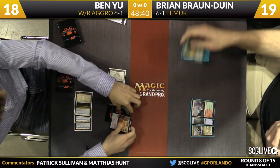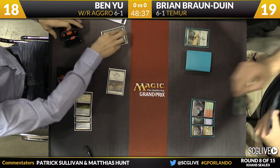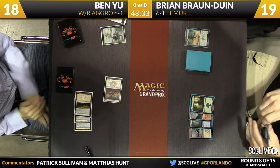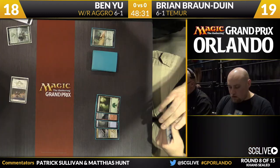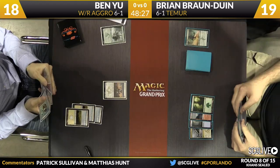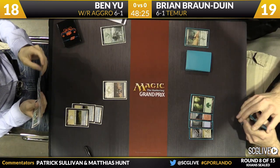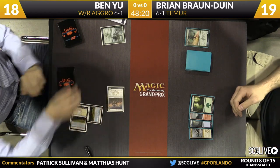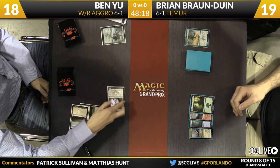We saw a morph from Ben. Ben's board was three plains, so we're left to trade the morph for Smoke Teller, which is the Woolly Loxodon here. Brian got to scope out the action at the end of Ben's last turn with Smoke Teller, so he knew that morph wasn't going to get unmorphed any time in the near future. Brian can make the attack, and because Ben knows he can't trick him, might as well just get the block on.